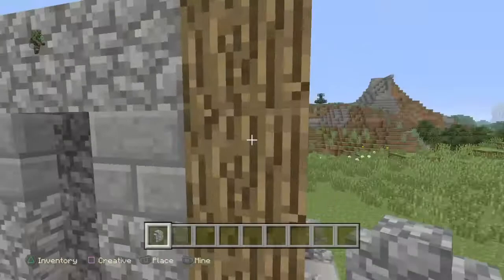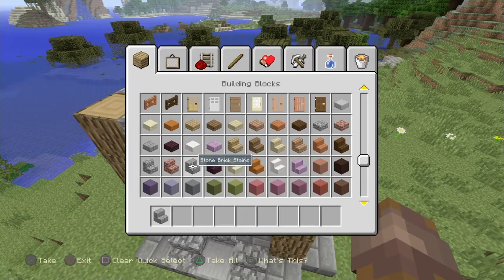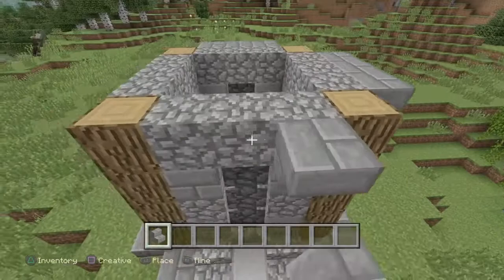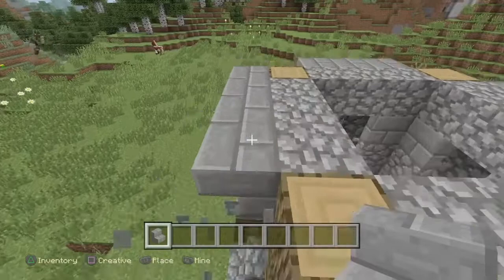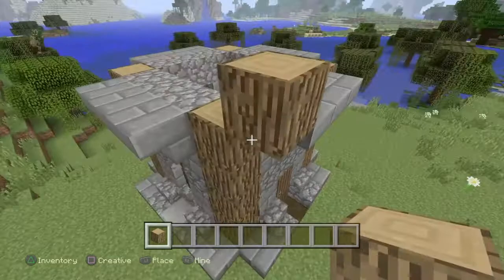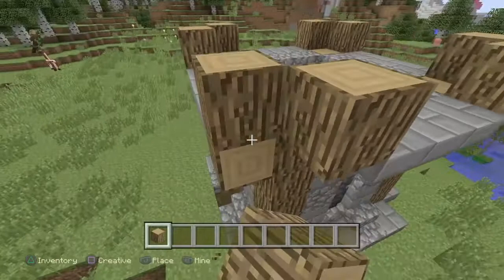I've missed out a block there. So now I'm going to begin building out. Instead of using that, just to change it up a bit, I'm going to use stone brick. Whatever you want to call it. Now the building's underway on the second floor — it should start to look good.